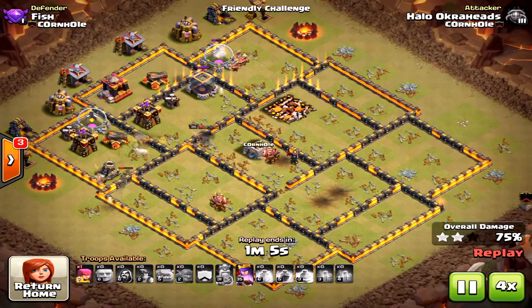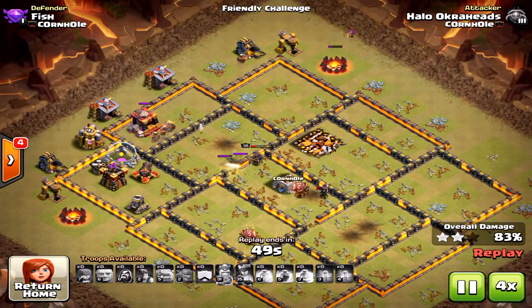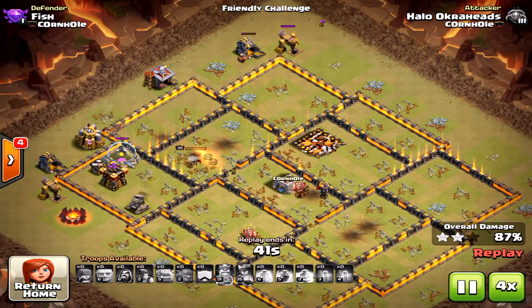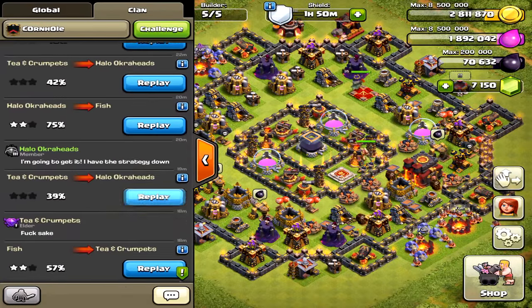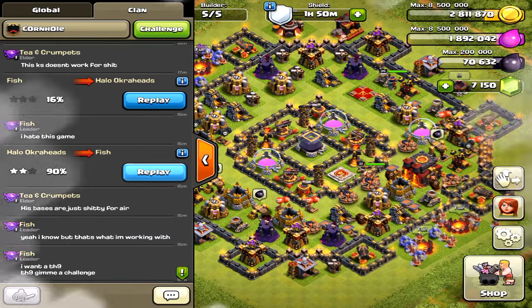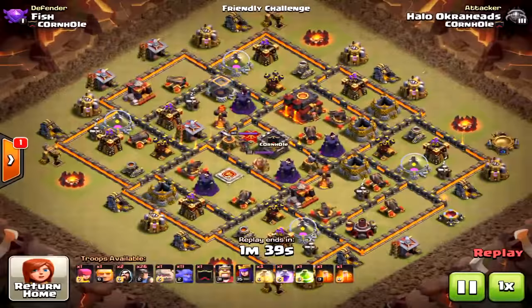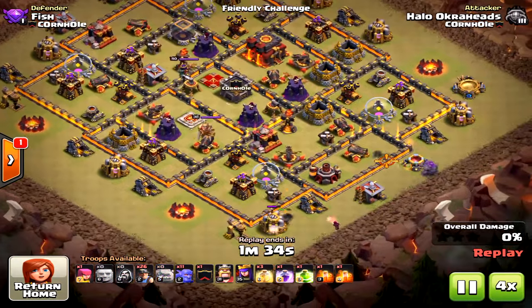That rage spell in the middle really didn't do much for me. I almost got the three-star once I changed up the strategy — I think I would have had it with an extra heal spell. So I'm switching my spell loadout to one jump, one rage, and three heals. That way it'll best suit the strategy's purposes.